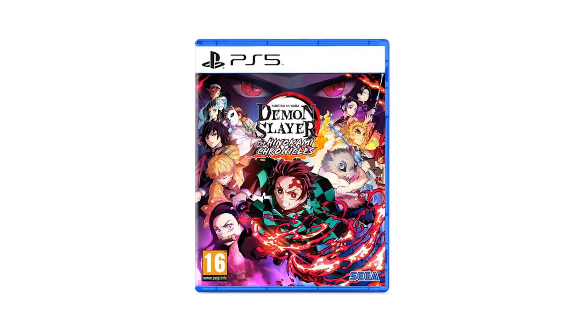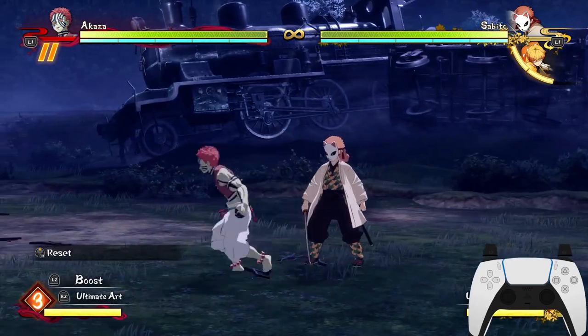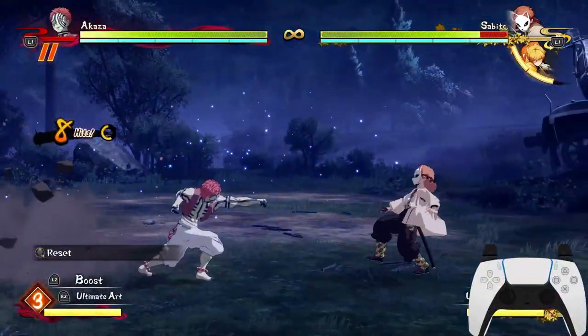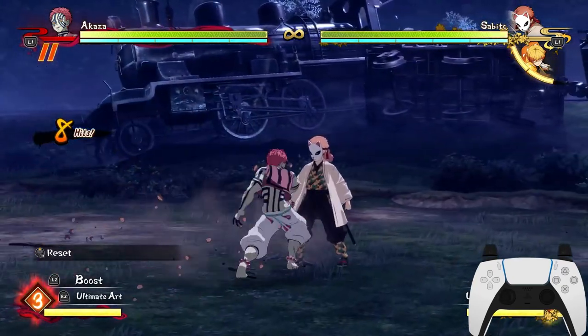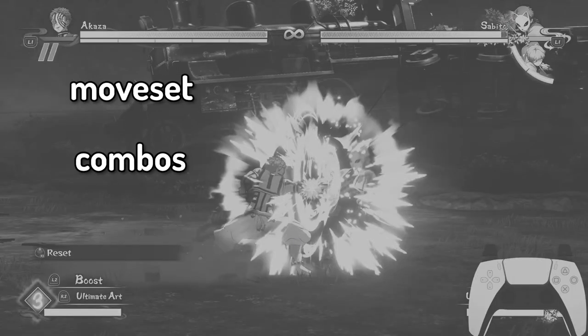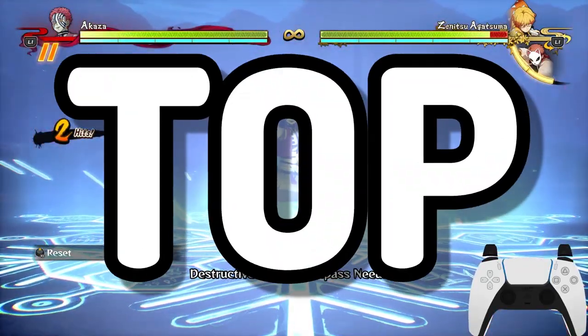Akaza is finally in Demon Slaying Hinokami Chronicles — everybody was waiting for him. However, the way his mechanics work and the way he plays is a bit different compared to other Demon Slayers in the game, and people have absolutely no clue how to use him. So that's why this video comes in — I'm going to teach you everything Akaza has to offer: moveset, combos, tricks, and how to take advantage of your opponent to make your Akaza top tier instantly. If you like Hinokami Chronicles, this channel is for you, so please consider subscribing.